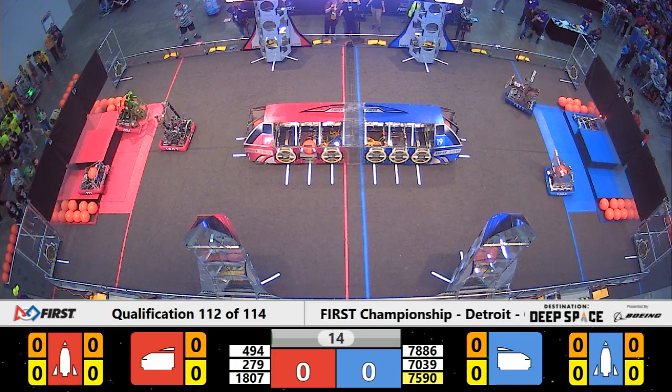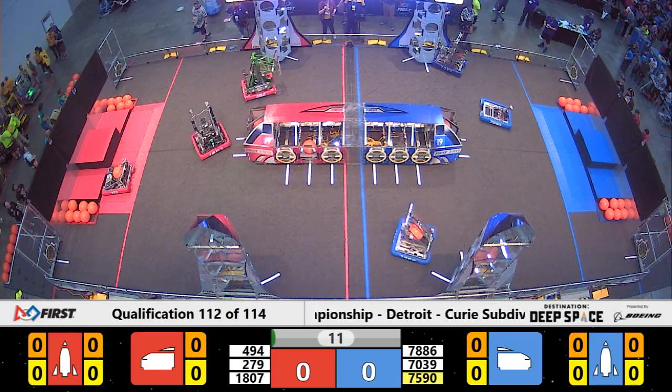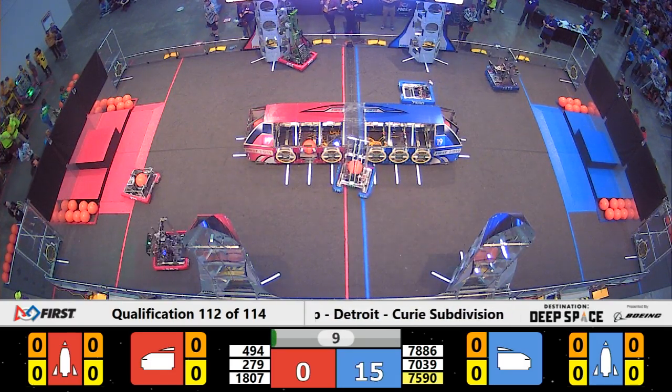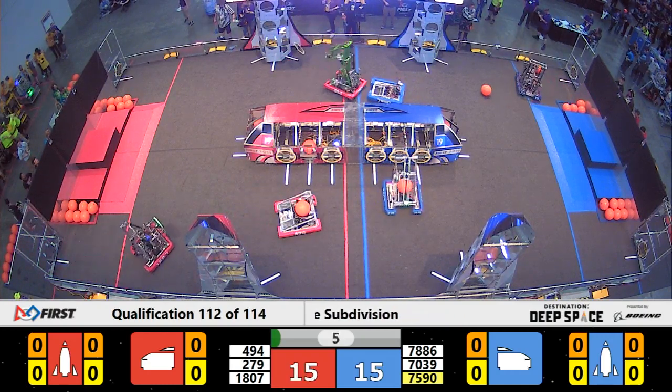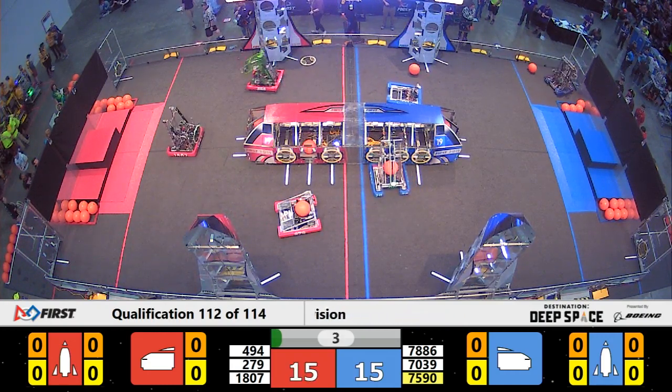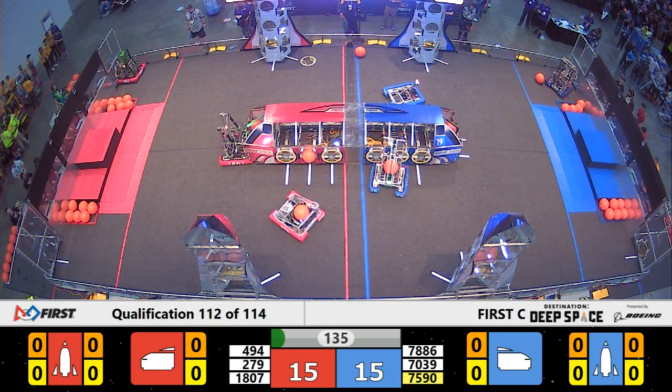For qualification match number 1-12, we are ready and so are these robots. Already out of the gate — 4-94, they've got a hatch panel on the second level of the rocket for the Red Alliance. Unfortunately, it wasn't able to stick. It was dropped there at the last second.